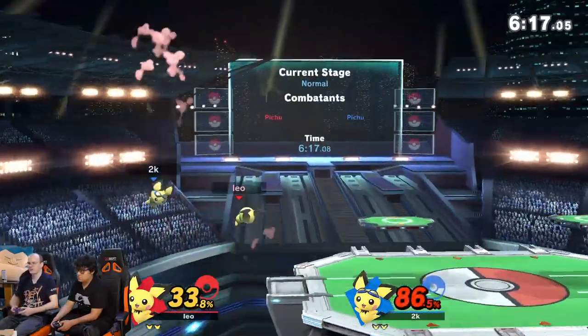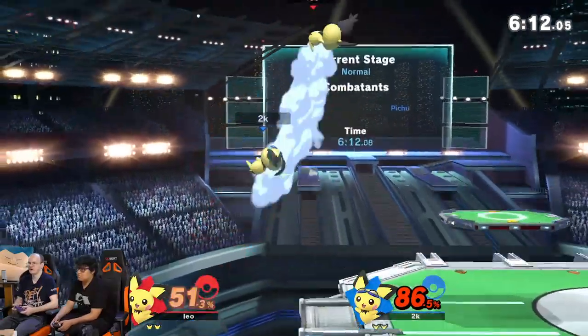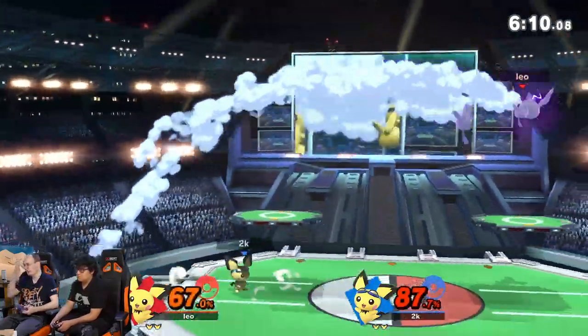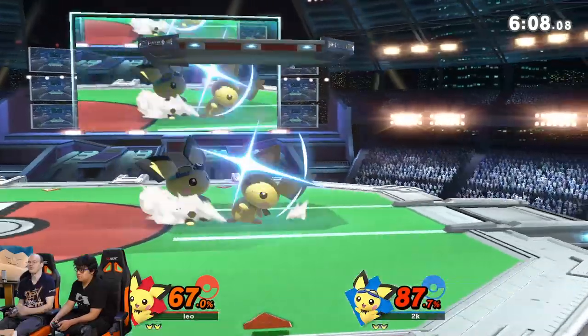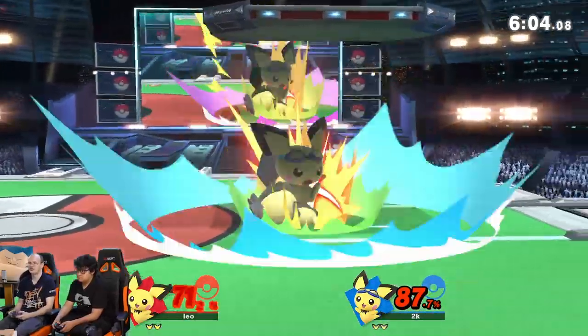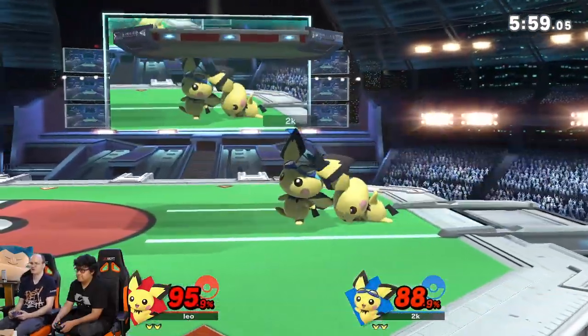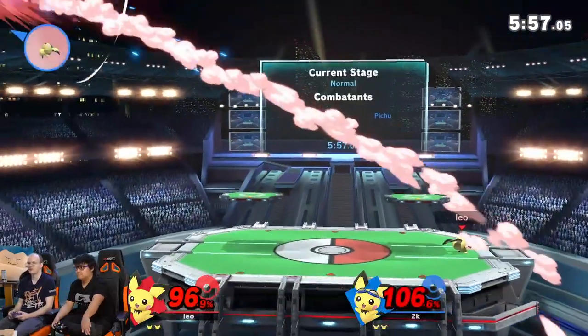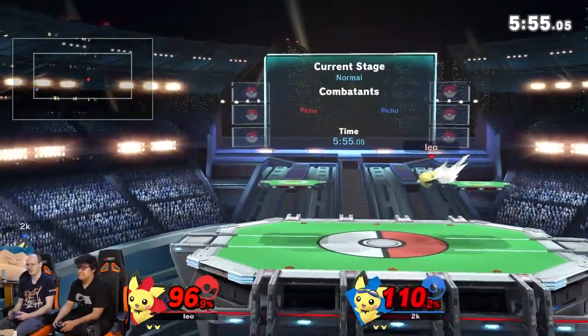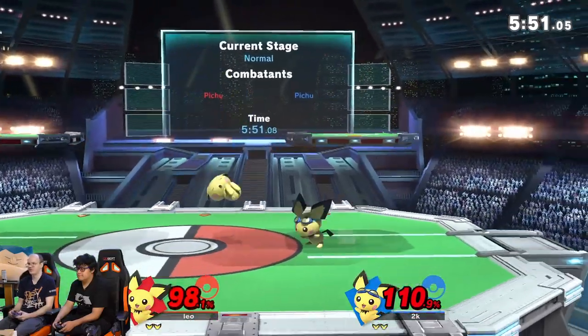Then you can do big combos. For example, Pichu's down throw — from low percentages you can do things like up air into an aerial. A basic standard combo that works from like zero to 80 percent is you just down throw and do a forward air, and that can work from zero to 80 depending on the character. That's some of his bread and butter combos. There are more complex combos — I'm sure you've seen lightning loops. That's more complex. You do like a down tilt...